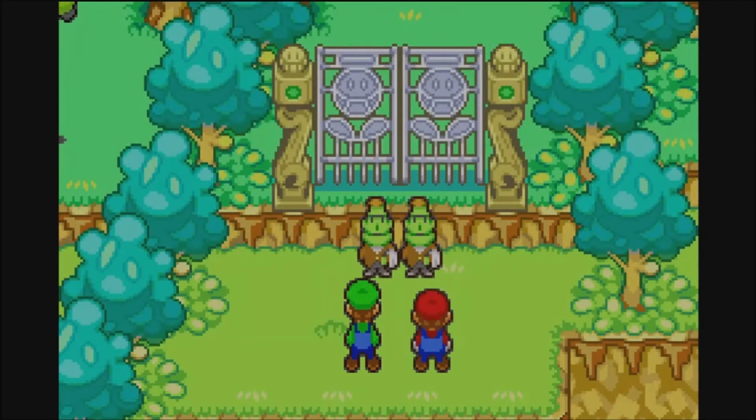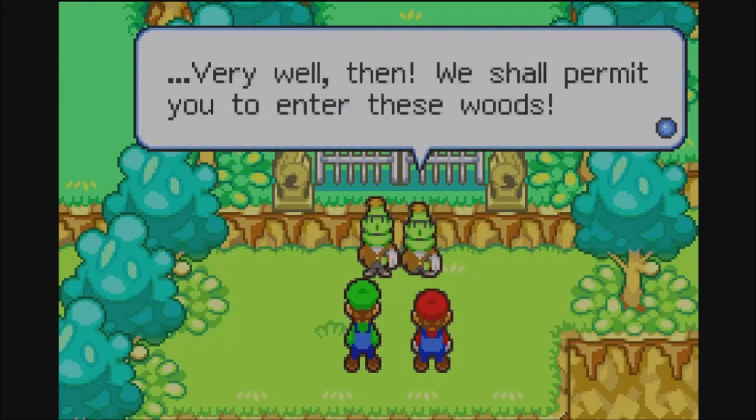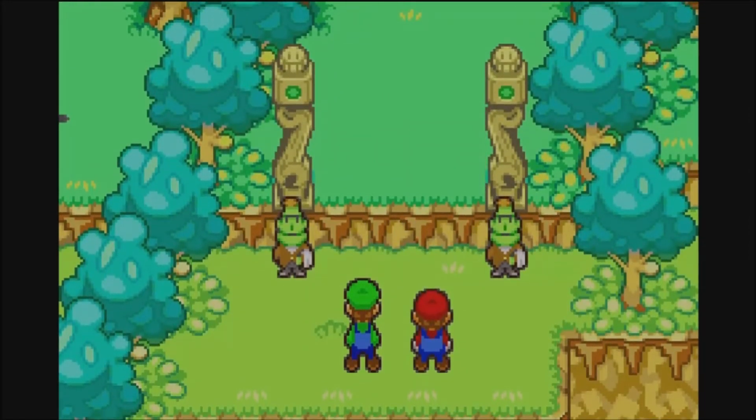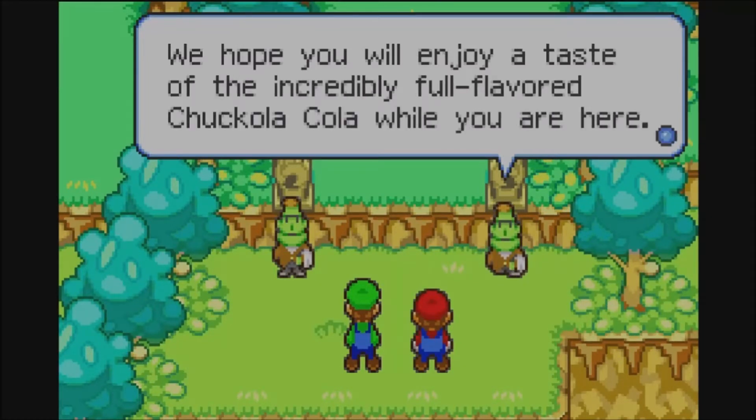Let's spin across. Travel here is permitted only by select individuals in order to guard the Chuckolob Reserve. I got the BeanBean Brooch! The BeanBean Brooch — that marks a special guest of BeanBean Castle! Very well then, we shall permit you to enter these woods.